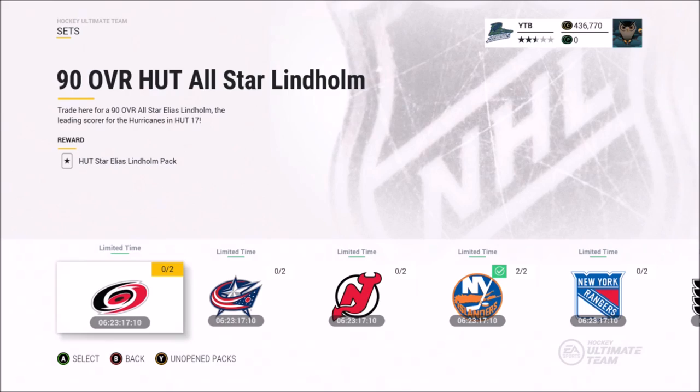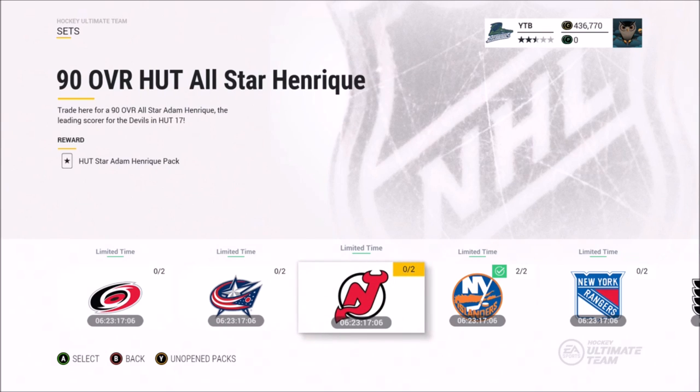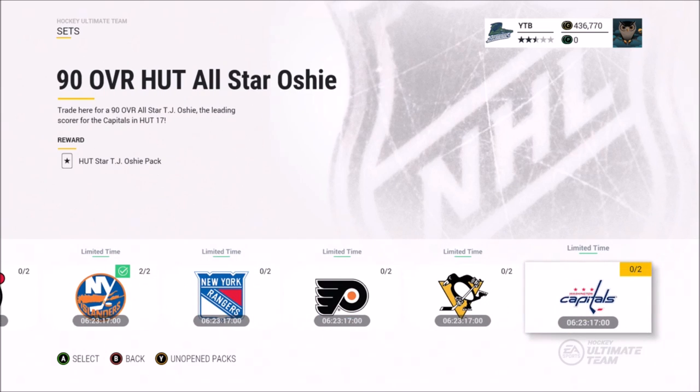The Metropolitan HUT All-Stars have arrived. We've got Lindholm, Jones, Henrique, Ladd, Zabanejad, Ghost Bear, Haglin, and Boshi. Let's take a look at all of their individual stats and see which one you should buy.